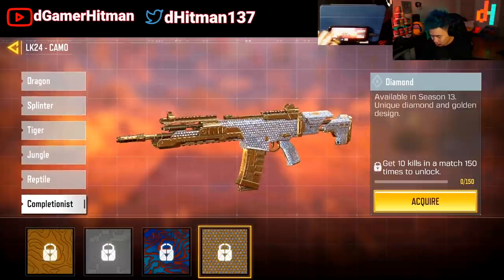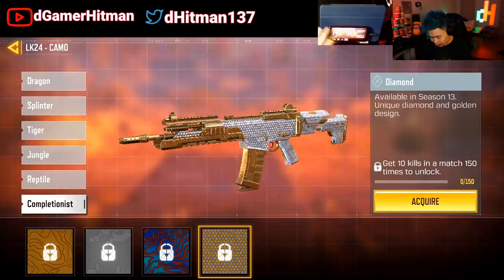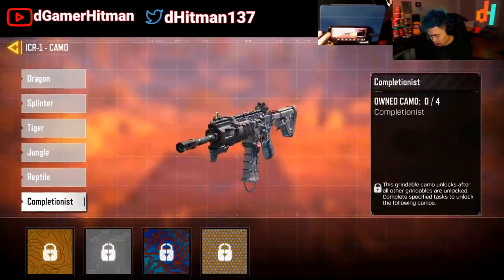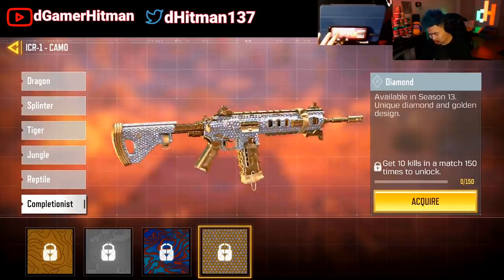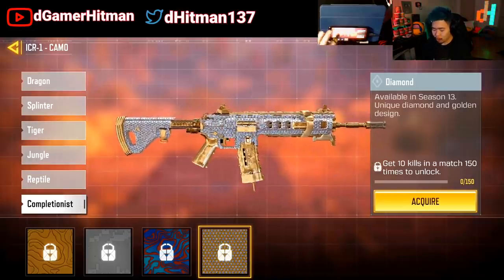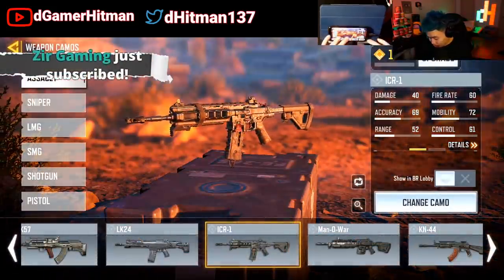Pretty clean, not bad at all. I love the little diamond in the front and then you have a little bit of gold — very nice. We're going to go to the ICR — I think this one is decent. That's really nice — didn't even see it the first time, I like that a lot. I believe the magazine is going to be a bit weird because when you change to the long mag it becomes extended, and that kind of makes it kind of weird.